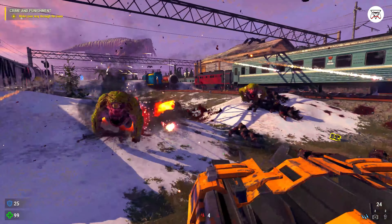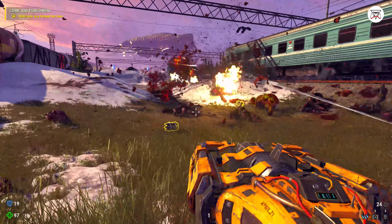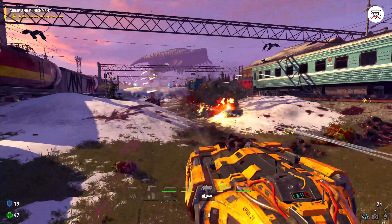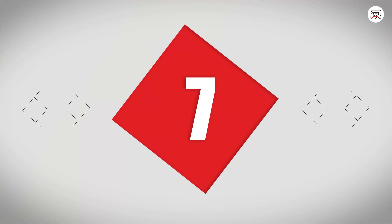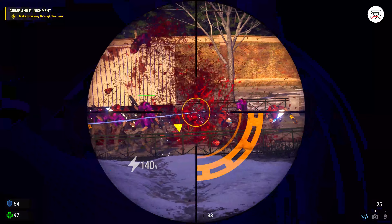Tip number 6. Take out the autogen reptiloids as soon as they spawn — they are priority targets. While the previous tip said to take out the closest enemies, there are exceptions. Their homing green balls of death will kill you faster than you can say Serious Sam ten times in a row.